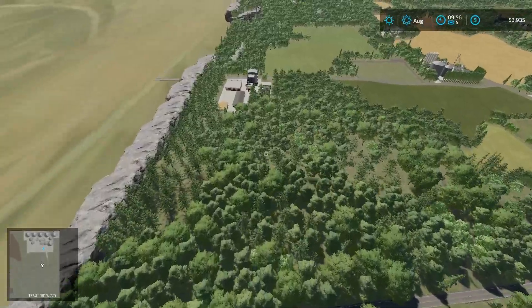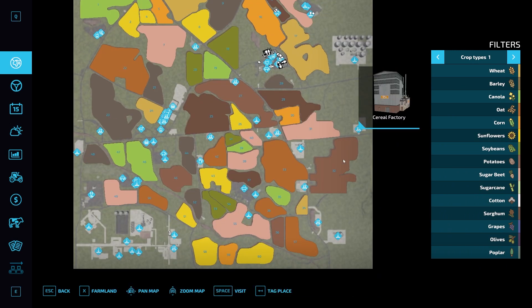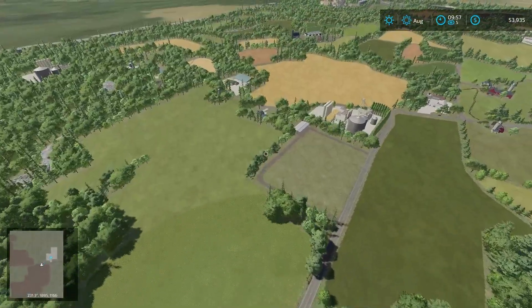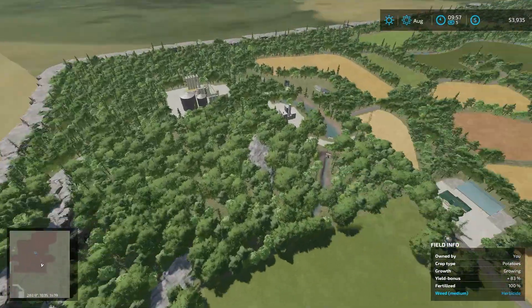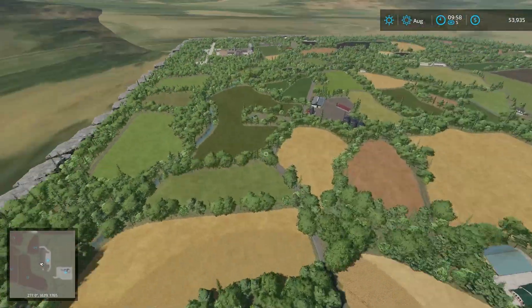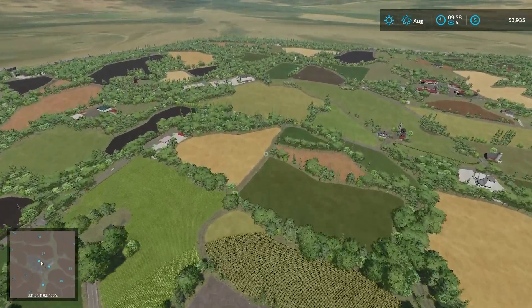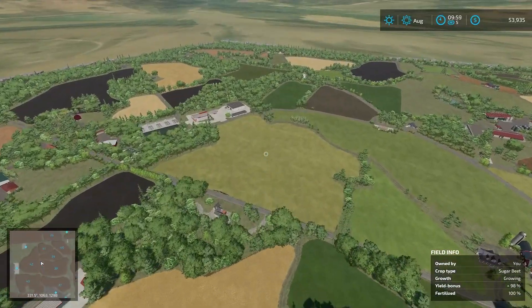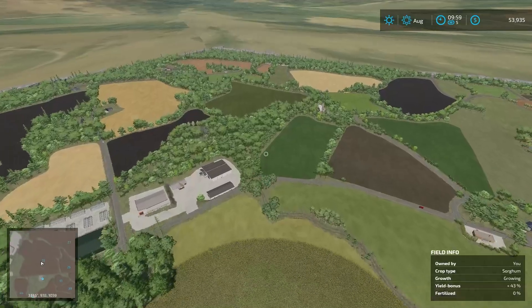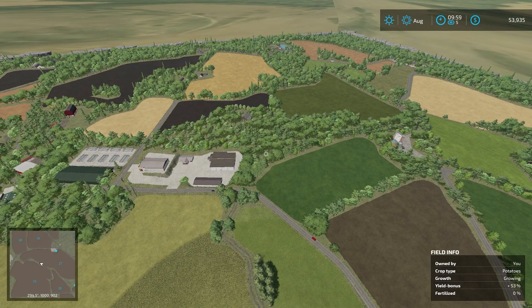Over here we have a big cell point — the big grain transfer station. Heading down into the rest of the town area, we have the cereal factory. Everything else down through here is stuff we've already taken a look at — just getting a nice overview perspective on the crops and the map layout. Really cool map, really well done, feels very natural. Well done TNT Modding. If you enjoyed, please drop a like below, hit that subscribe button and turn on your notification bell. This has been Farmer Cop — thank you guys for watching.